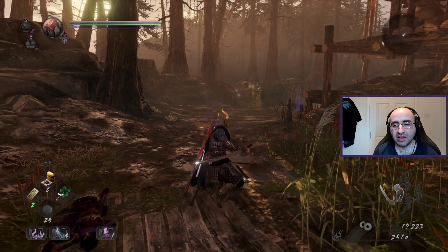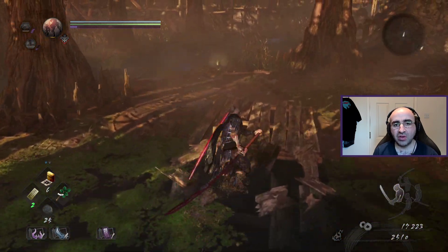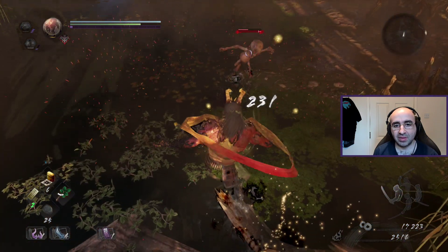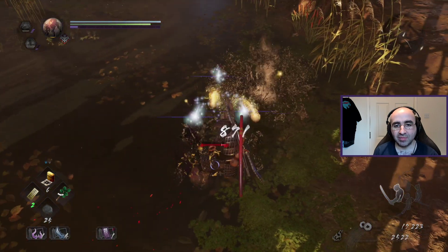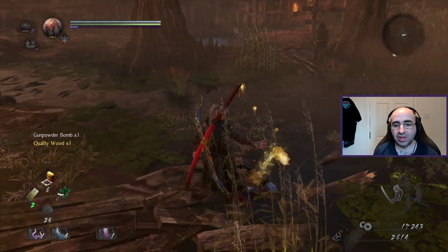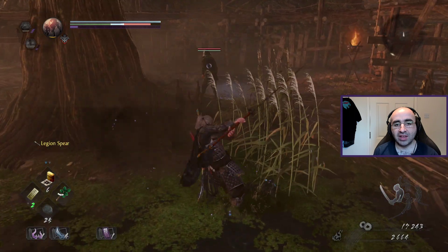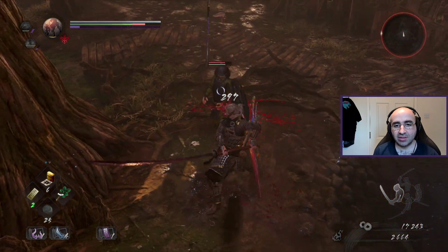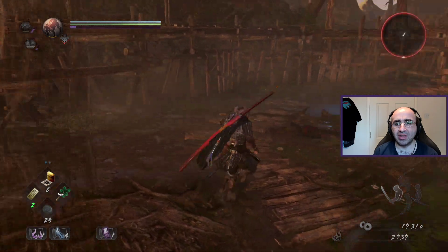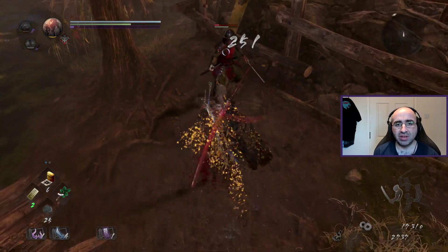A really big advantage, especially for the demo, is something called the Burst Counter. To do that, hold R2 and then press Circle. At the right time you can burst counter enemies. These little guys — there you go, that's a burst counter. When they're out of stamina you can do a big attack on them. When you see the red circle around them, press Triangle to finish them. Square is quick attack and Triangle is strong attack.